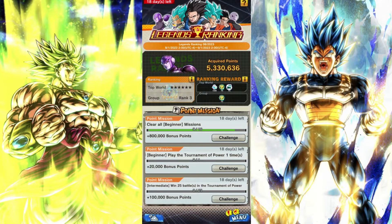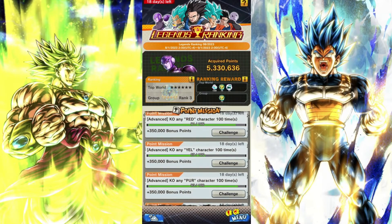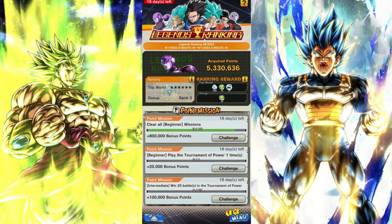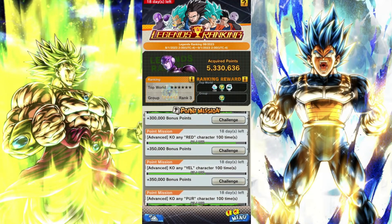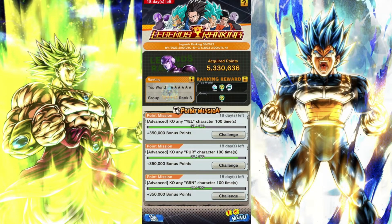To get higher groupings and standings, you just do all these missions here. You have a month to do them, so it's pretty easy to get them all — you just play every day. You go tournament of power, embark on 300 missions, kill red characters, yellow characters, purple, green, blue. Then there's other things too, like use a thousand energy — just daily things you normally do playing this game.